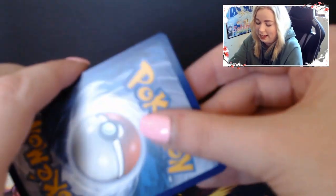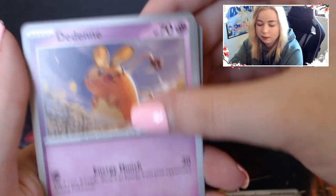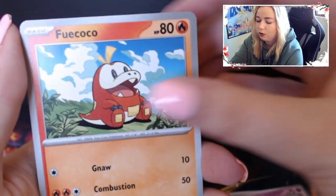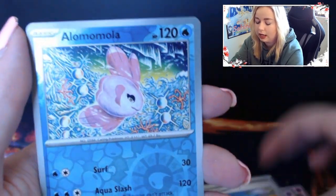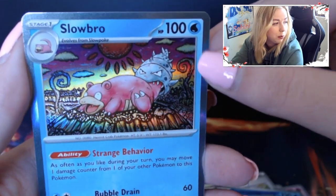Violet Pack 1: Basic Energy, Pineco, Flittle, Fuecoco, Hypno, Beachcourt, Sandaconda, Alolomola, Pawnyard, and a Hollow Slowbro.